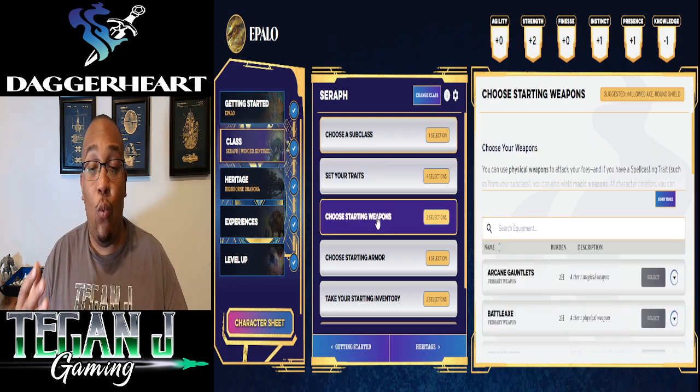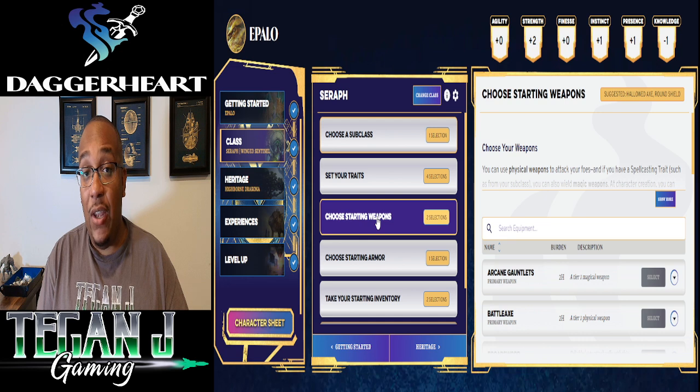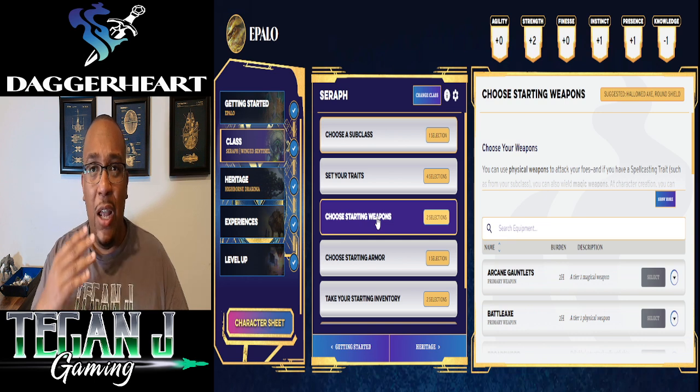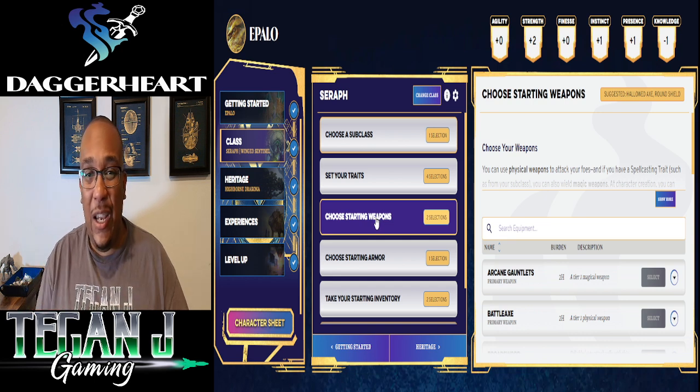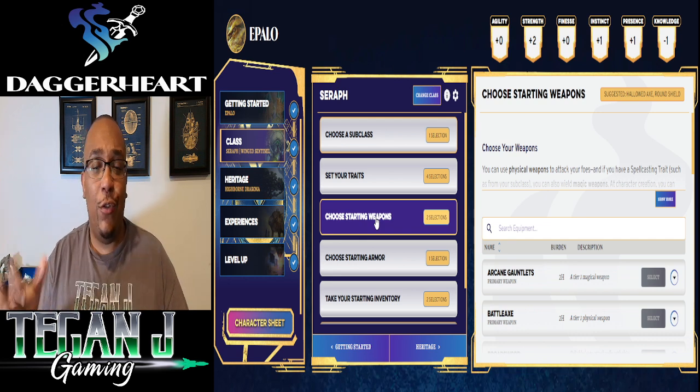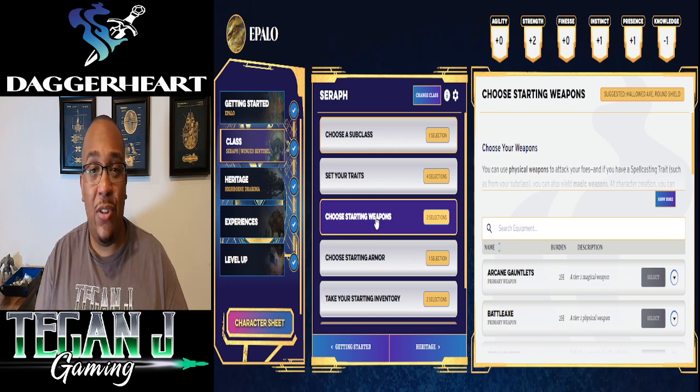Now that we have our traits, we're going to select our weapons. We picked a spear, which is one of the primary martial weapons. It's two-handed and gives you reach, so you can attack foes in melee range as well as very close. We'll have a whole video later on the distance ranks, but this gives us some leeway. It really fits the spirit weapon flavor. For the secondary weapon, I went with a hand crossbow to give us some range in case we're too far for the spear throw, and since it's two-handed, we don't need a shield.